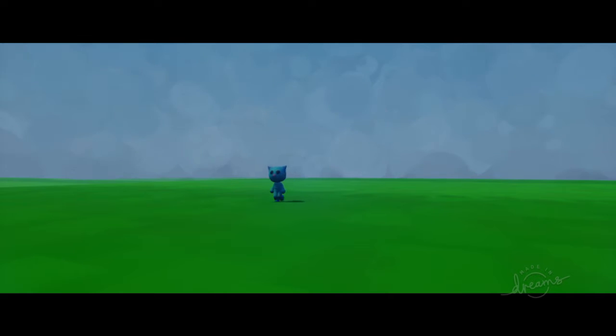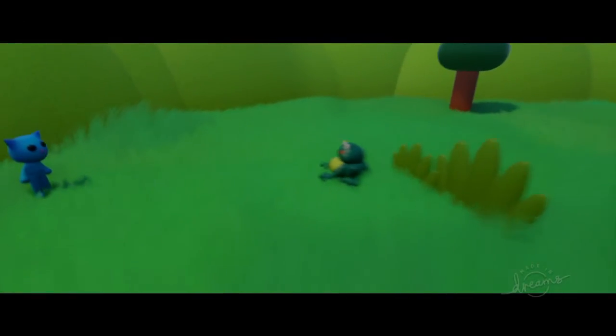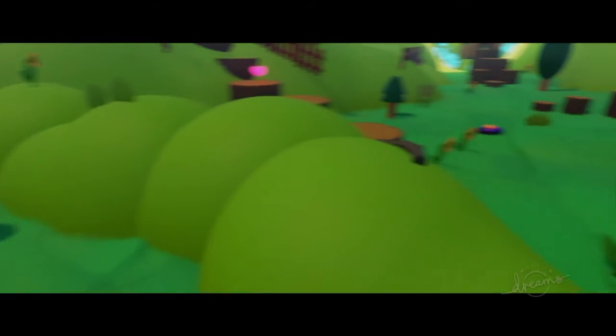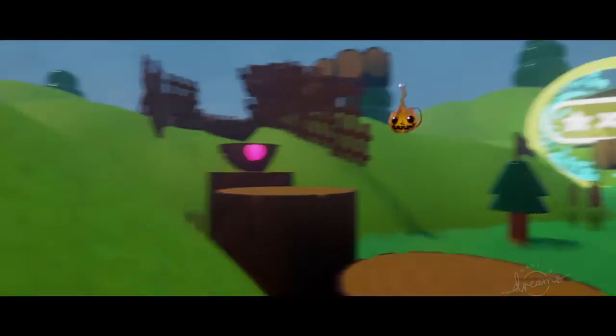There's our buddy Catclaw — there he is. Oh no, Frogtown's burning on fire! Go, Catclaw, go! So Catclaw has to go save Frogtown! There's a frog right there. So yeah guys, this is the start — this is world one in my game.